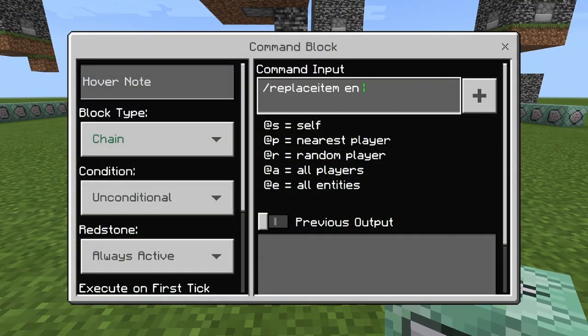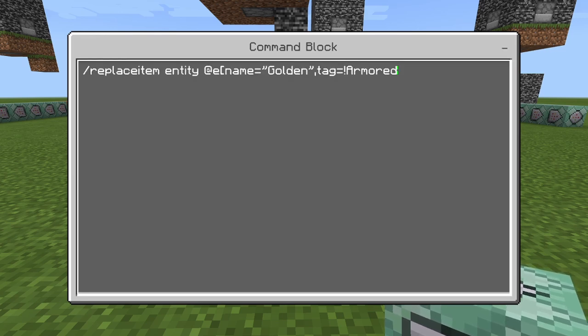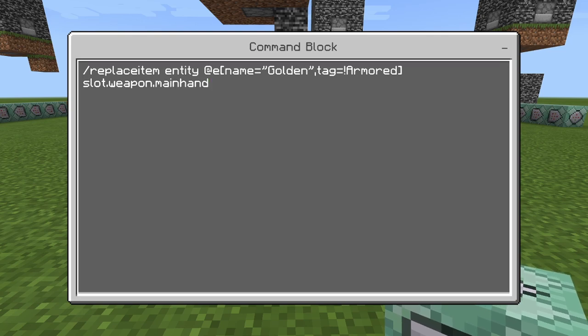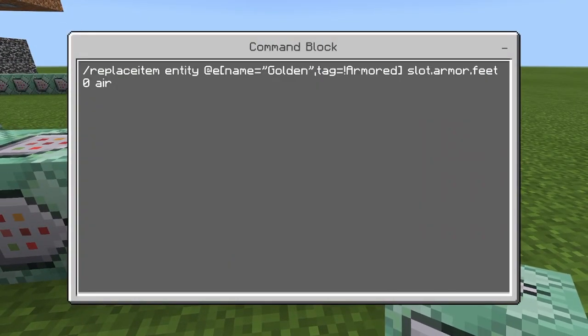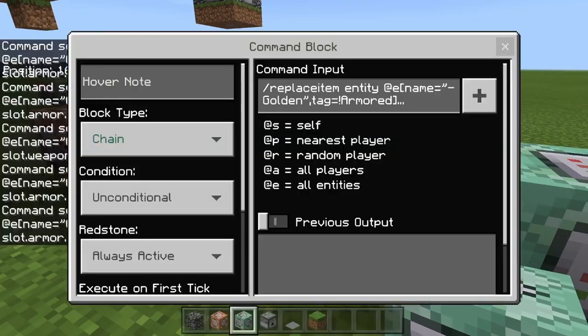The last /replaceitem targets slot.weapon.mainhand — in case the zombie spawned with a shovel or sword, we replace that with air too. Each command should have tag=!armored and a zero in the slot argument. Check all commands are correct before proceeding.